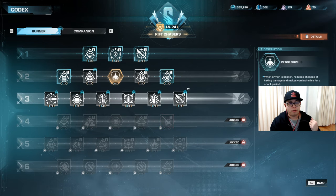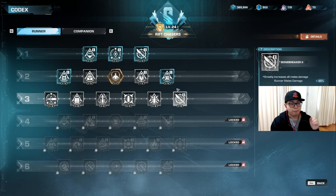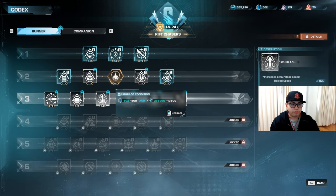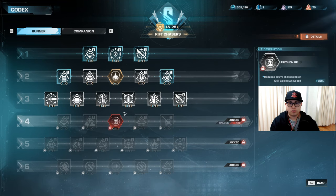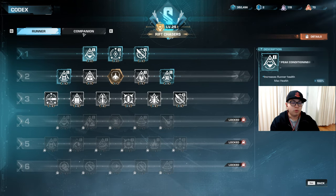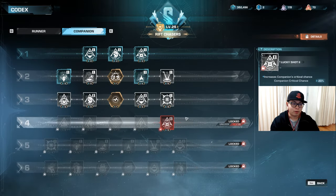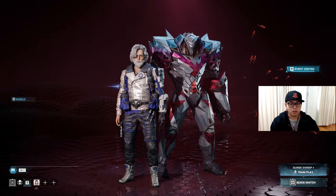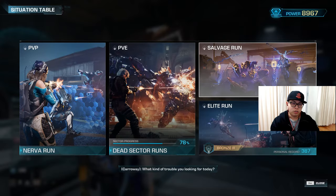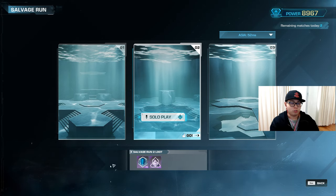There are a variety of codex upgrade modules you can use — it's up to you what you want in each circumstance — but as you upgrade you will get stronger, which is why I prioritize it. There are also separate upgrades for your nano and for your runner. You can get these from playing missions but they come pretty slow, so the fastest way I've found is through salvage runs. If you ask me, I spend all four of my salvage runs on runner modules.